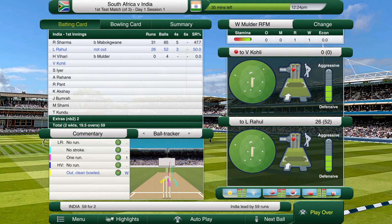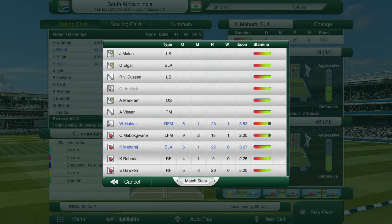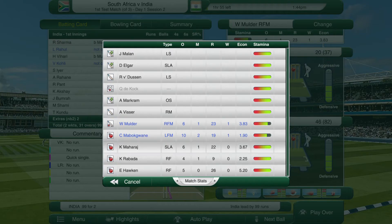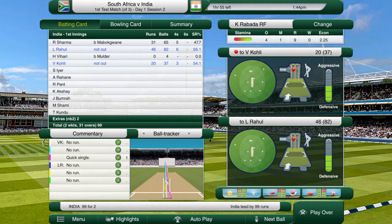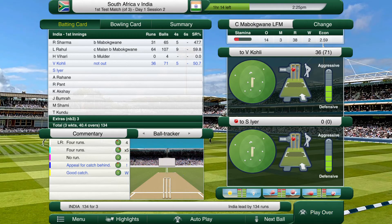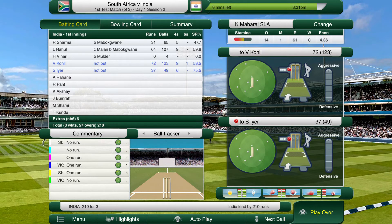Rabada is bowling a lot more economically now which is what I wanted. Mamagawani gets another wicket - he gets Rahul out for 64. There are promising signs from the bowlers so far. We have them three for 169, a lot better than I would have thought to have India at this stage. Mulder can't get a wicket though and is going at five an over so I'm going to take him off. Back to Rabada and he gets the captain out for 93 - brilliant bowling change again. Rabada comes back and gets Iyer out for 67 as well.